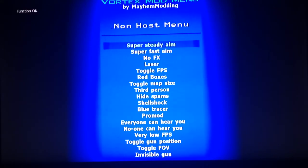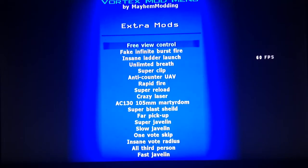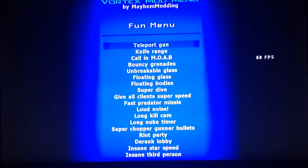In the Non-Host Menu, enable Super Steady Aim, Super Fast Aim, Laser FPS, and Red Boxes. You can leave spam on or off — I'll leave it on so everyone can hear you if you want to talk to both teams. Then go to Extra Mods and you only need to turn on one thing: Unlimited Breath, so you can sprint forever. Floating bodies is optional — I don't turn it on.